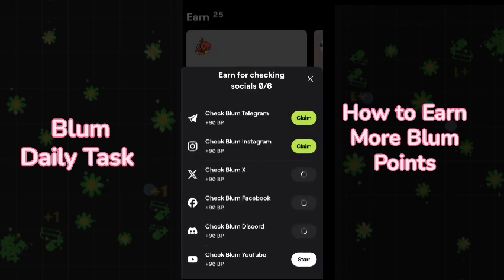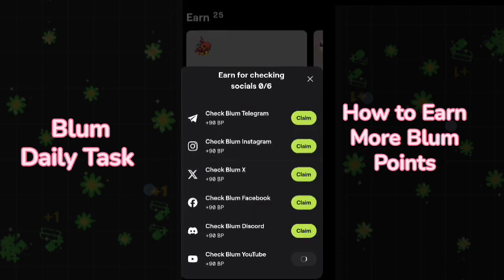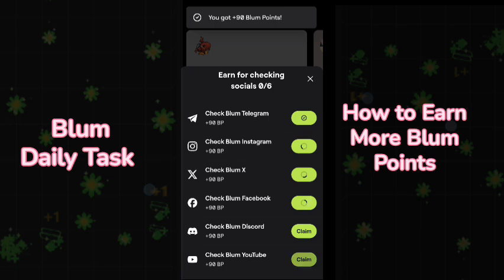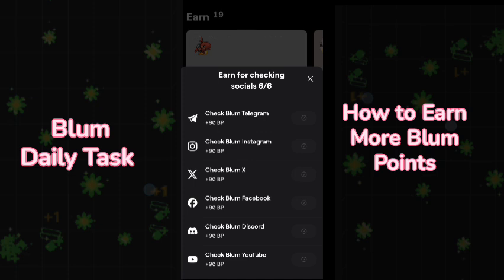In total you will get 560 Blum points. Once you complete the task you will get the option to claim. Click on claim and get 90 Blum points for each claim, with a total of 560. This is the second option where you can earn by checking the socials of the Blum Telegram bot.